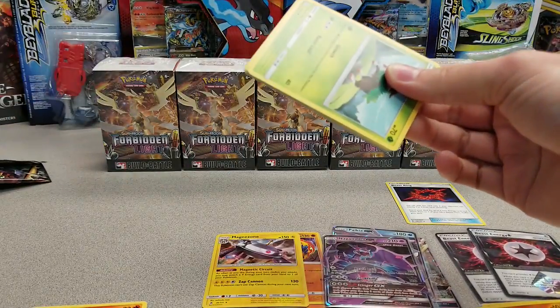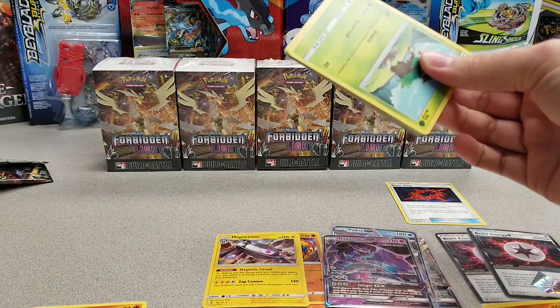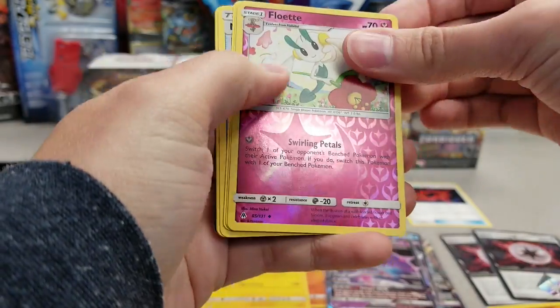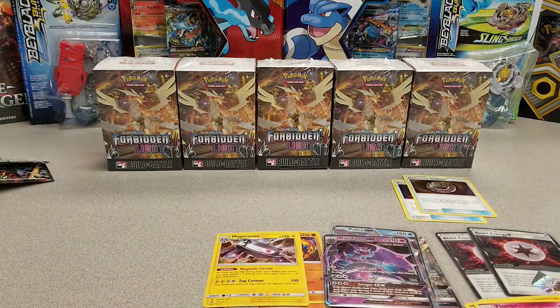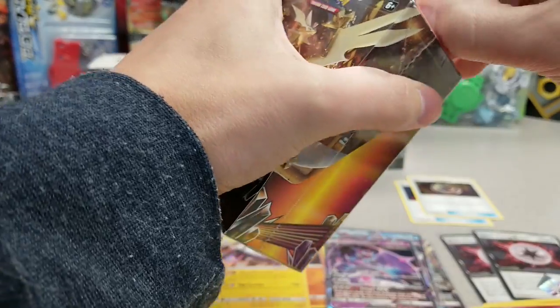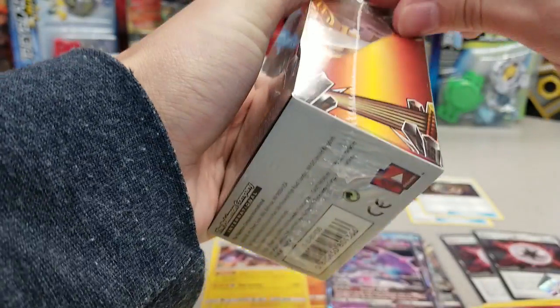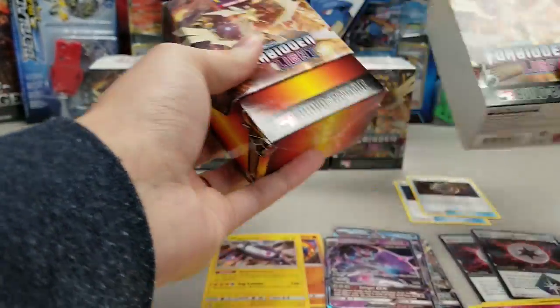Because once I get all of this massive stack of codes opened up, I'll hopefully start being able to build more decks that are at least halfway competent and halfway competitive. Hopefully! Once I get that Mysterious Treasure — that's a good one too — once I get that initial stock open, a box worth of each set, I'll hopefully have like pretty much everything of the low-rarity stuff or close to it. And then if I need a couple of copies of GX for a deck, I can just redeem certain packs or something and trade for those in-game instead of opening endless packs chasing them.